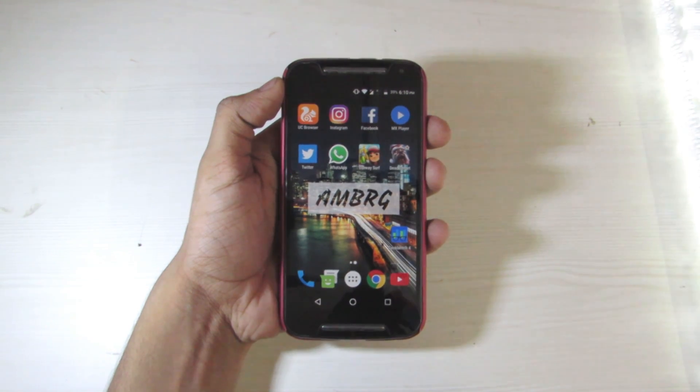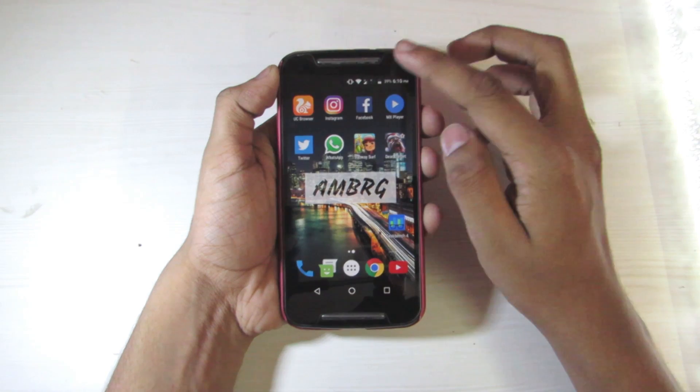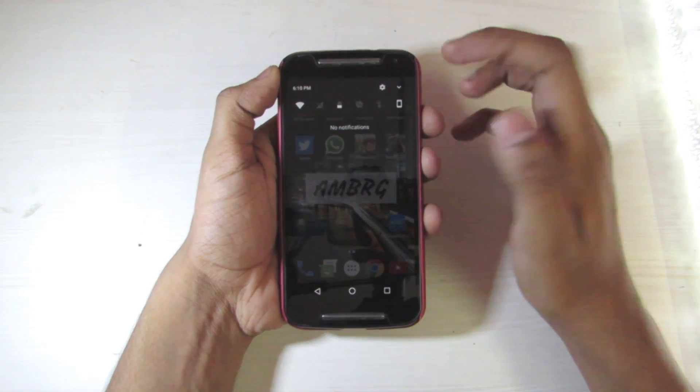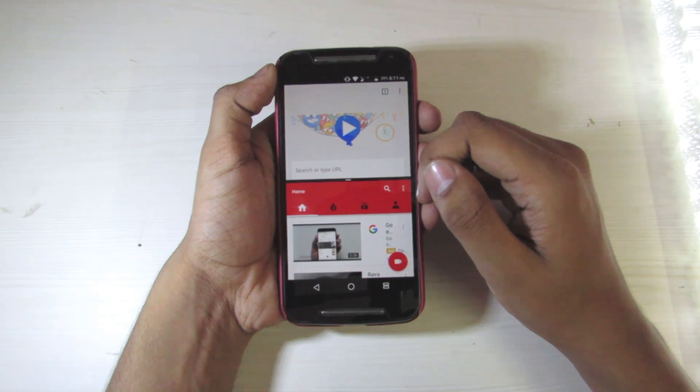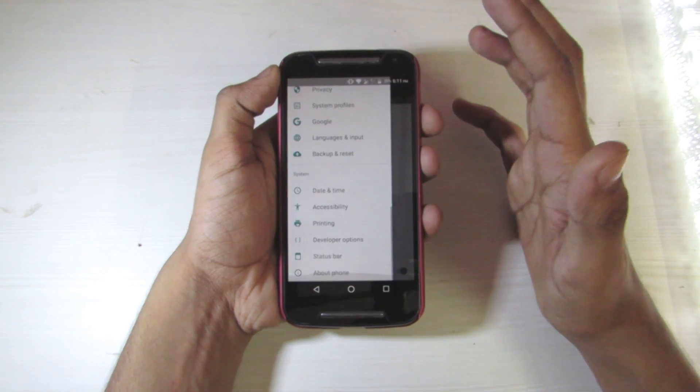There has been no latest development in feature sections, rather than some previous features like the new status bar with new looks and quick toggles, the multi-window feature which is not so new for Android, and the drawer-style settings for quick access.